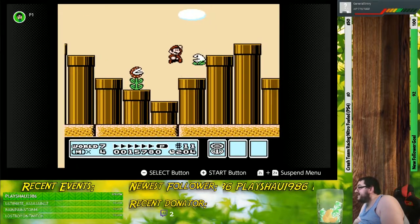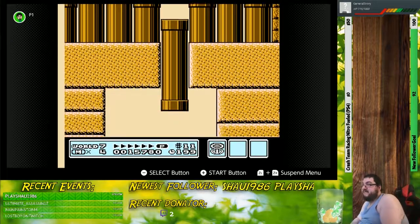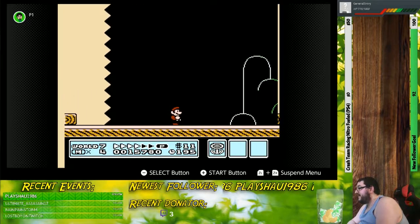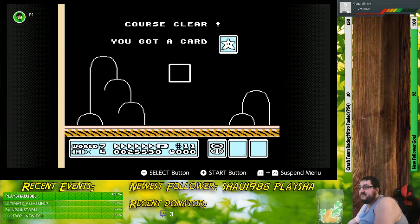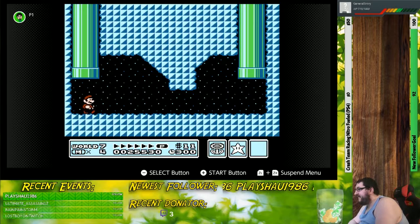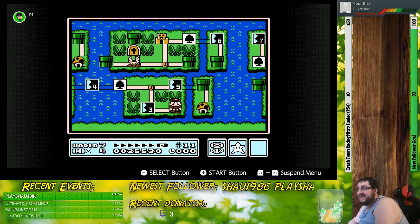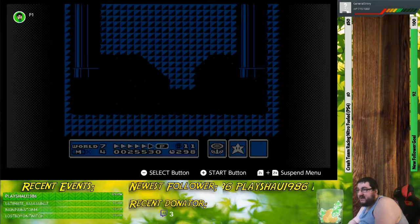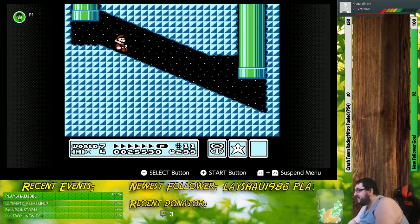Considering this is the seventh world in the game, we're almost at the very end. And considering that, we have probably the most difficult obstacles yet. We still have a ways to go to finish this game. Thankfully, it's not going to be the most difficult thing ever. Navigating through this pipe maze is really just a matter of process of elimination and using logic to navigate from one part to the other.